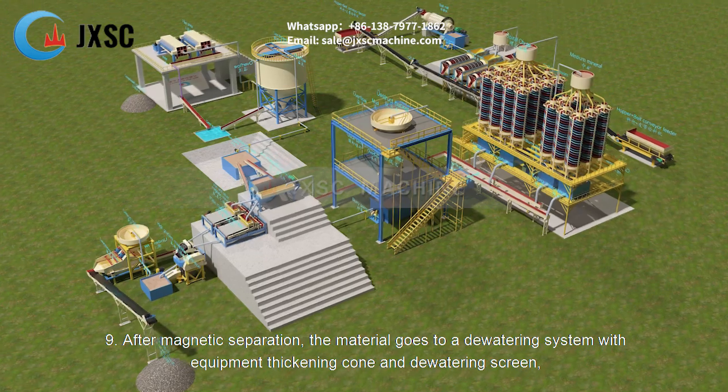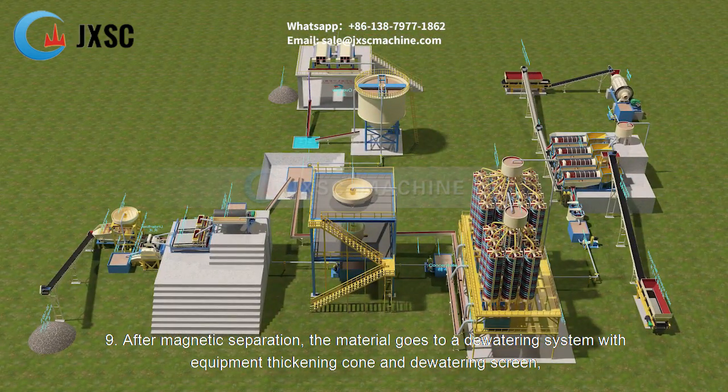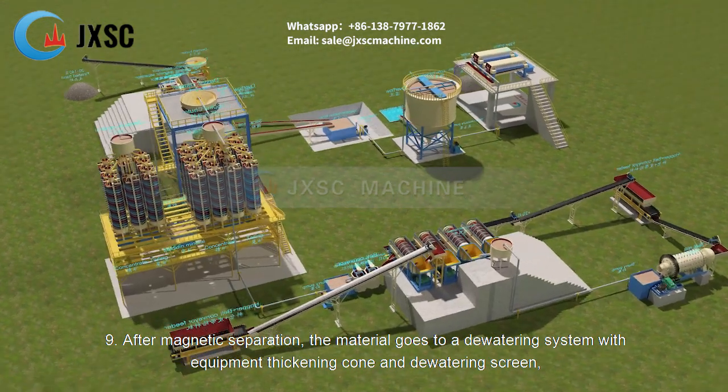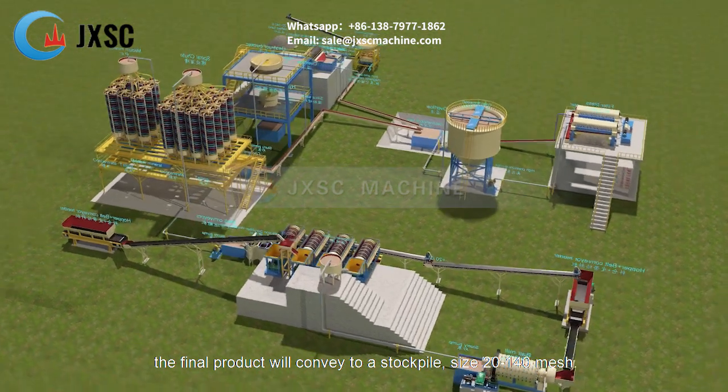Step 9: After magnetic separation, the material goes to a dewatering system equipped with a thickening cone and dewatering screen. The final product is conveyed to a stockpile at the target size of 20 to 140 mesh.